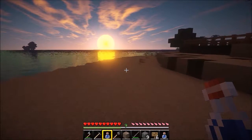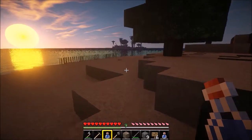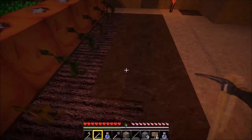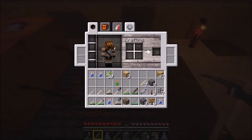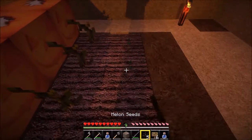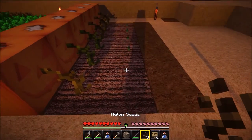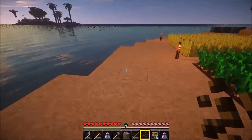Welcome back to another episode of Stranded Raft. It's another day — so far so good, no rain. We're going to go ahead and plant those melons so we can complete another quest. We need to grab these and I need room for them to grow, so I'm going to leave the other side and just plant these guys here.